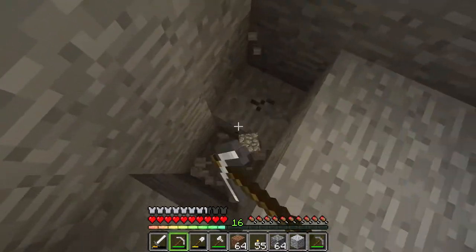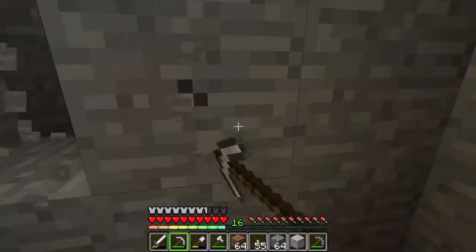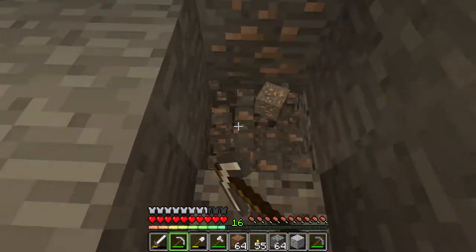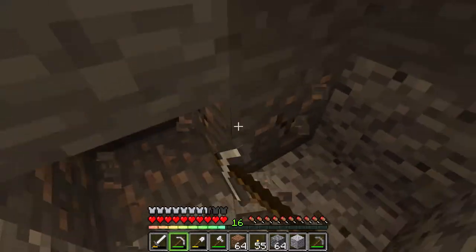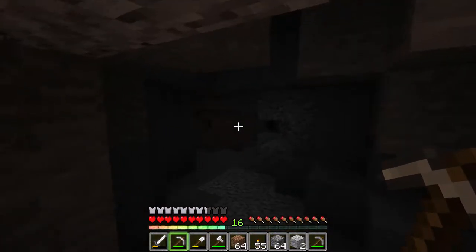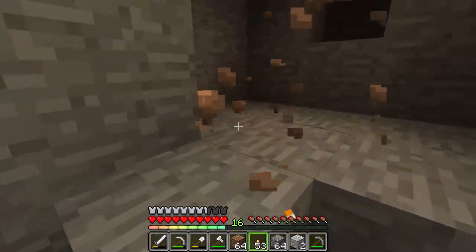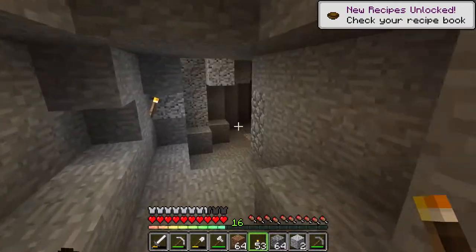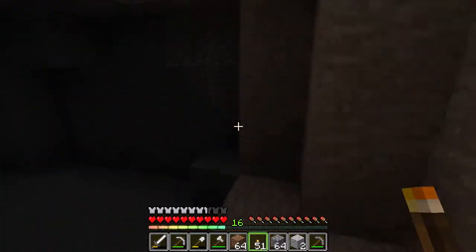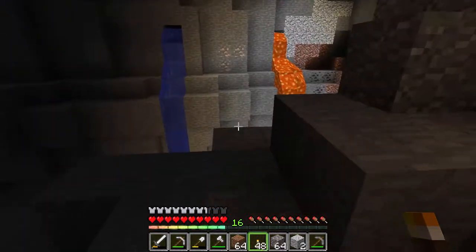My favorite part about the whole presentation — it's hard to say. Oh, I'll grab some iron while I'm digging down here. Actually, my favorite part was probably seeing everything to do with the trident. Oh, that's a cave — and that's why you never dig straight down, because this could have been a lava-filled cave. There are some mushrooms down here; might as well grab them. The trident looks awesome, especially all of the new stuff going with it.